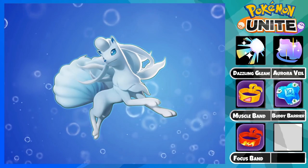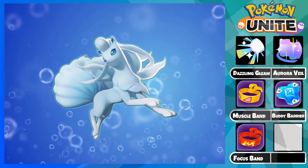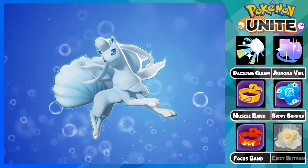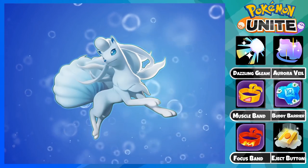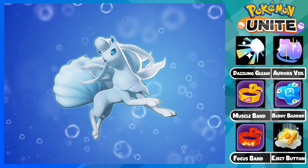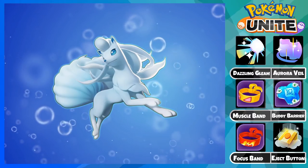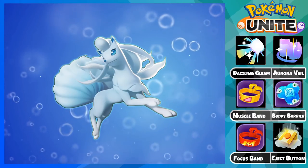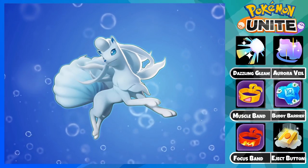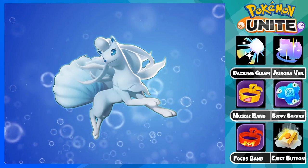You will realize how much less you die in each game with Focus Band and it's amazing. Now for the battle item — the best option is the Eject Button. This item offers a much needed escape option for Ninetales because you do not have any free dashes in your abilities, so it's difficult to escape when you're getting flanked. You can also eject offensively to better position your Dazzling Gleam and Unite move to hit multiple enemies and potentially win you the game.